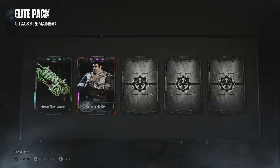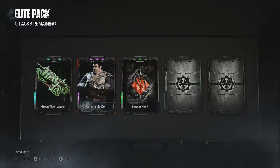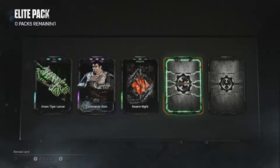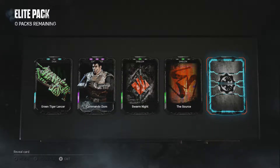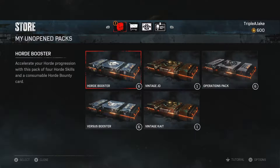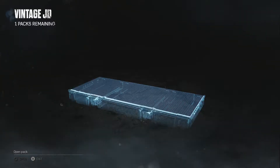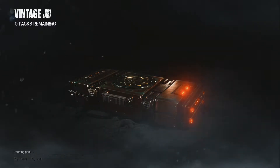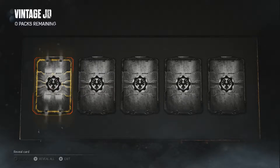Another elite pack - green tiger lancer skin, and I got commando dom! He looks cool as hell. He's got his COG armor on and some camo on his face. I also got a swarm art emblem, the source emblem, and another longshot. It's giving me all these longshot things. You can burn duplicates though.